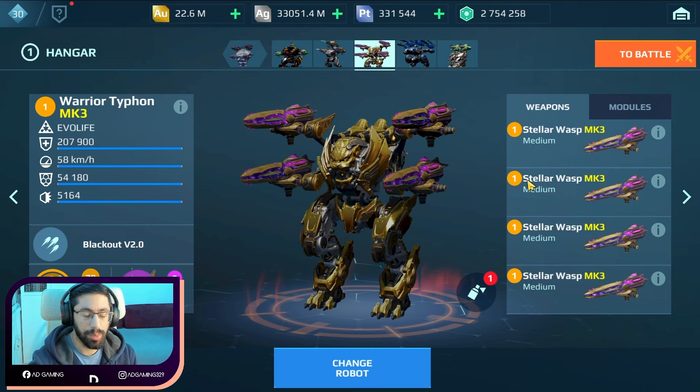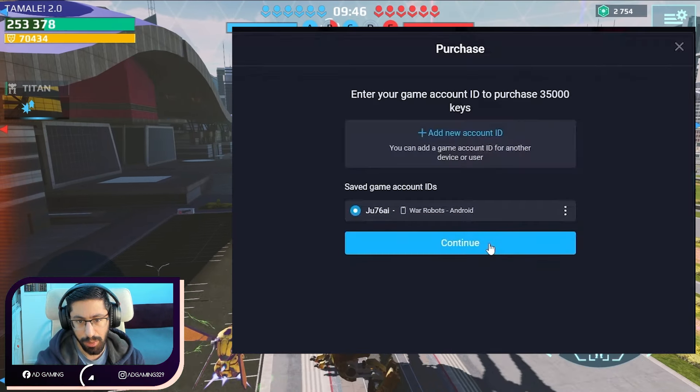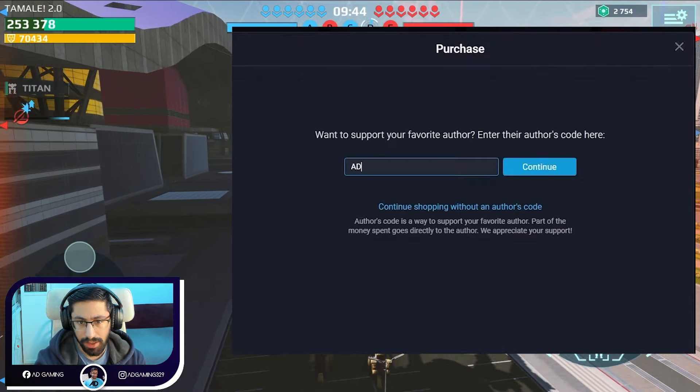First gameplay, we are on Shenzhen, starting with the Wasp. This weapon has a 600-meter range. The reload time is a problem, but let's see how we perform. We also have the pilot, which gives us extra damage, so it should help us do better. In my opinion, they should decrease the reload time — 12 seconds is too much.